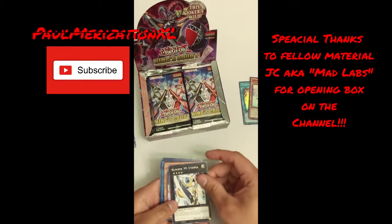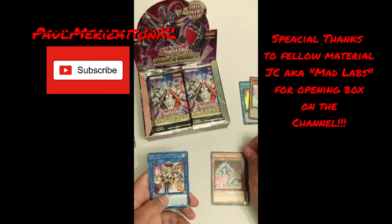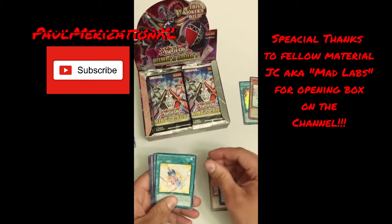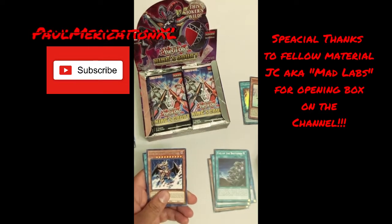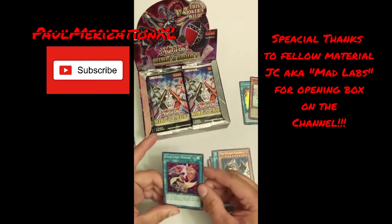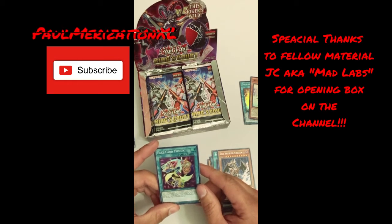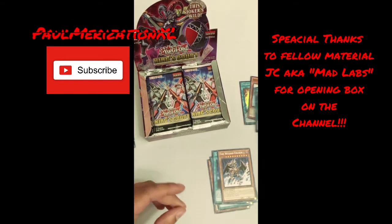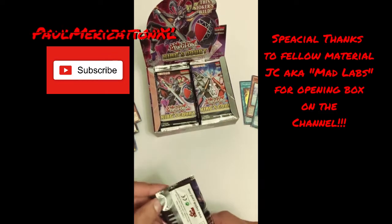Pack number three. We got some Utopia, some Hope, Stardust, Arcana Extra Joker — a nice reprint for those who don't want to spend a lot of money — Pendulum XC, Ties of the Brethren, a Wicked Eraser for some wicked mistakes, and Face Card Fusion. I'm not as fond of the art on this card but it's still really cool, look at that — it looks really nice.